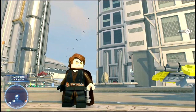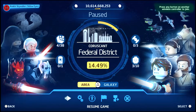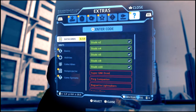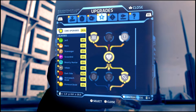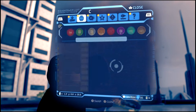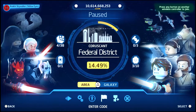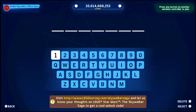We're going to put them in right now. Basically you press your Option button, go to Enter Code where the key and plus icon is. Right here it says visit www.legosurby.com Skywalker Saga to get a cool unlock code. So let's start putting them in now.